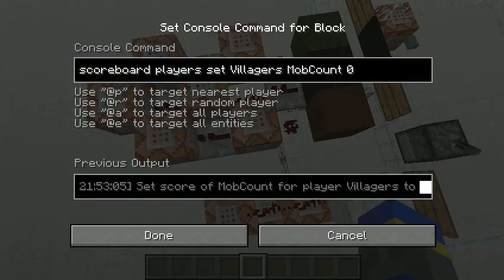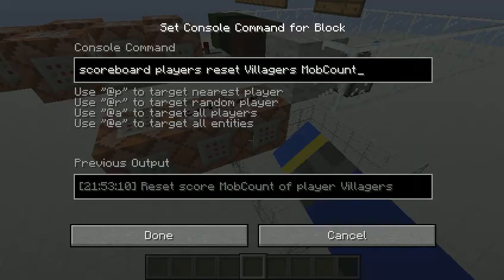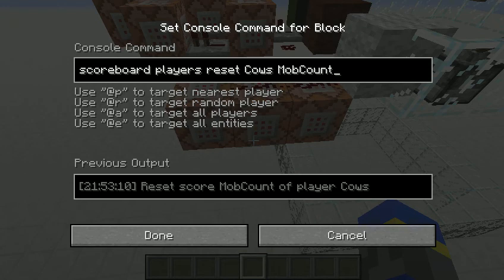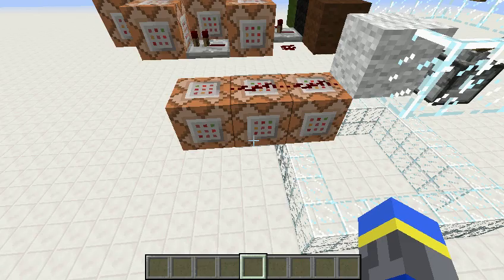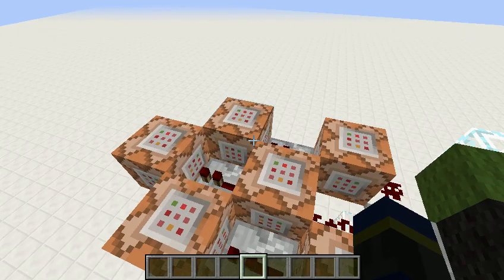This first command block just sets that score to zero before tallying them up, and the reset clock just resets that score. So for villagers I used a player called 'villagers,' and for cows I used a player called 'cows.' That's how it displays in the sidebar. It's all very straightforward stuff.